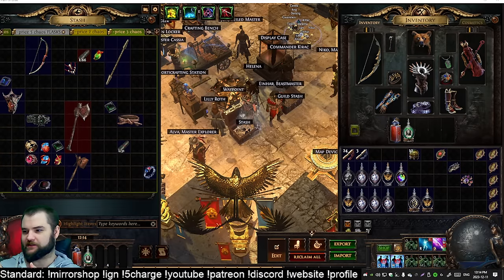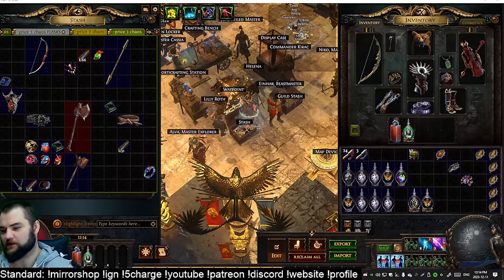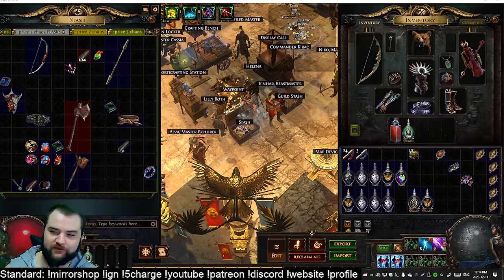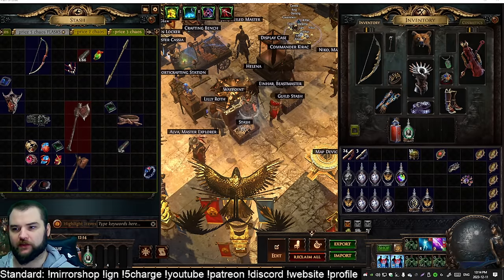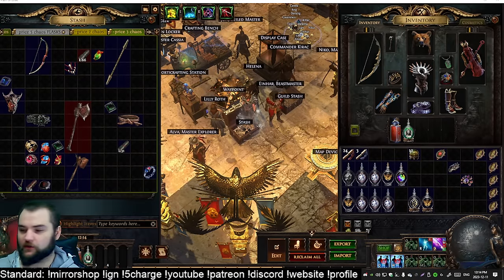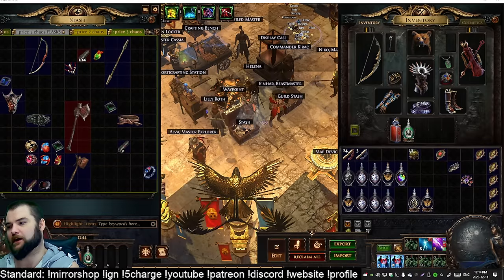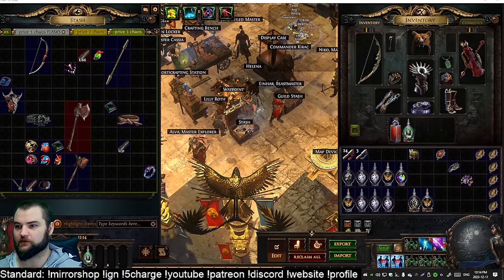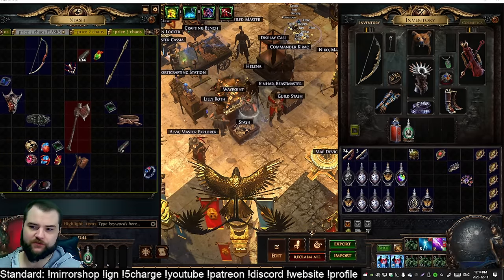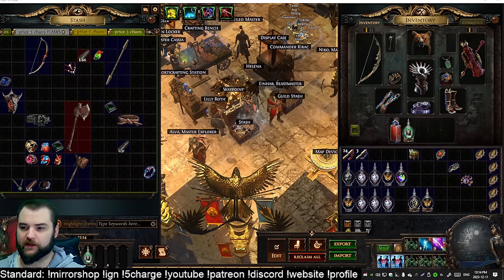Hello, Belton here, back with another video. Today we're going to do a quick five ways to make at least five divines a day right now in Affliction League. I've been playing since the beginning of the league as I always do, and the most frequently asked question I get is how can I make currency right now, what can I invest in, what's a good way to turn some amount of money into more money. I figured I'd give you guys some methods here and show you how to do the math yourself.